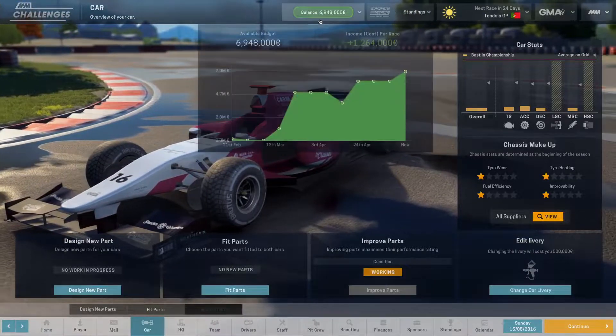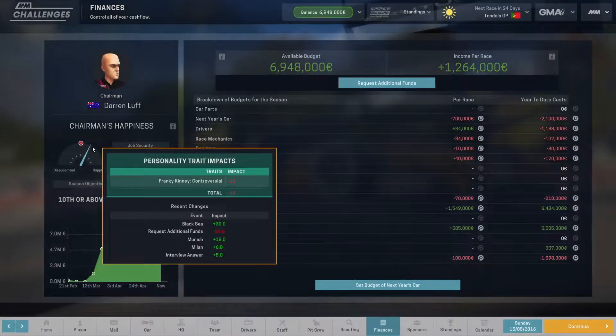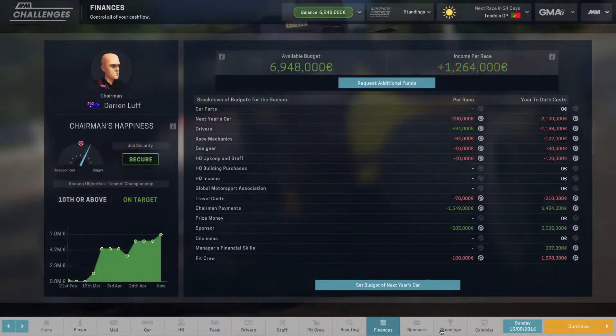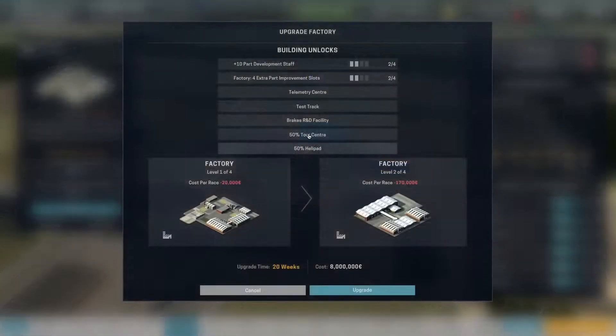Our car is still being repaired and we still don't want to buy any parts yet. We are working towards the Level 2 factory, and we might actually go into debt to get it — it'll be fun. We're buying the Level 2 factory, which allows us to get the telemetry center, test track, brakes R&D facility, and gives us 50% towards unlocking the tour center and helipad. We also get plus 10 development staff and our improvement slots go from two to four.